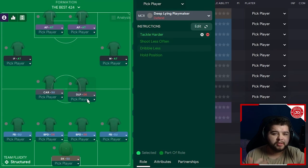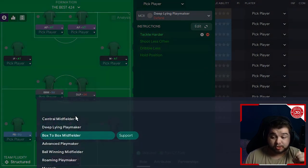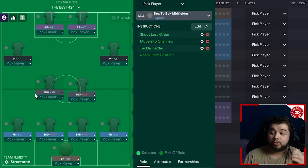This is quite a free-roaming midfield designed to create chances for the front four. The second midfielder we're going to change to a box-to-box on a support role, with shoot less often, move into channels, and tackle harder. Essentially, I want the box-to-box getting further forwards and getting involved — not having shots, just being the legs of the team, running up and down the field as a box-to-box should do. It is literally the ideal role.